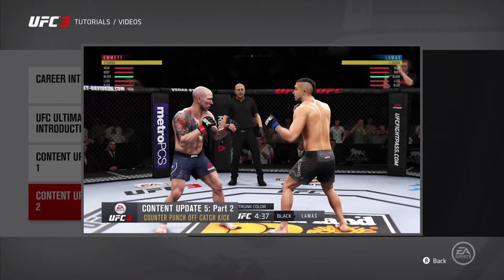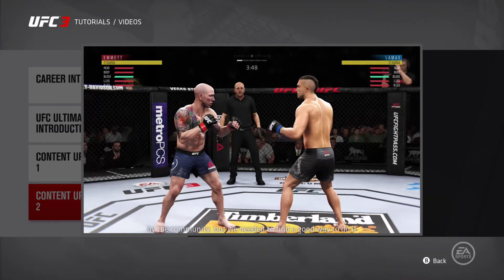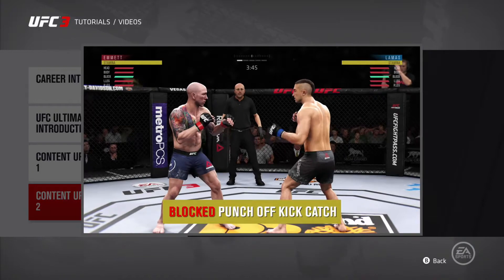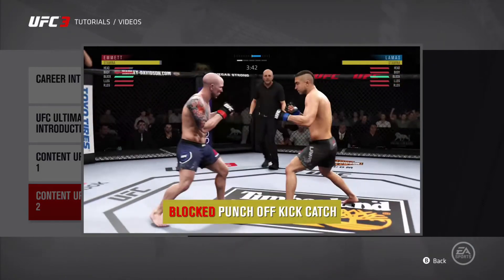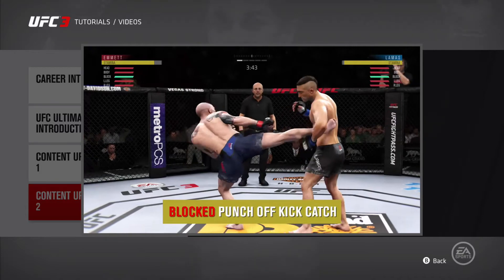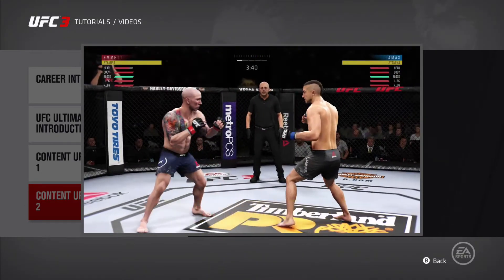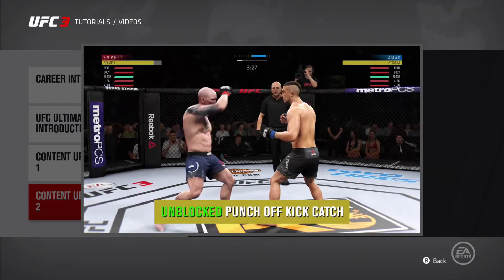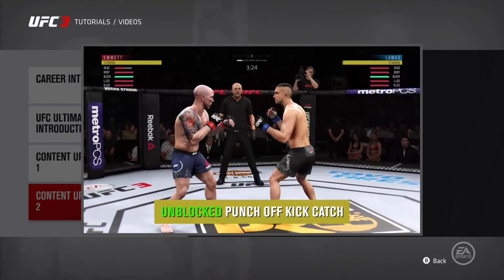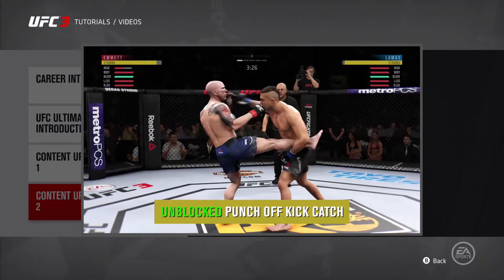Another big change with this content update is we've added the ability to block the counter punch after a catch kick. This is something that was heavily requested by the community, but we needed to find a good way to do it to keep the balance with body kicks. When the counter strike is blocked, it still bleeds through 50% damage. This should open up the mix-up between counter striking and taking your opponent down after the catch kick, while still allowing you to punish someone for throwing too many body kicks.